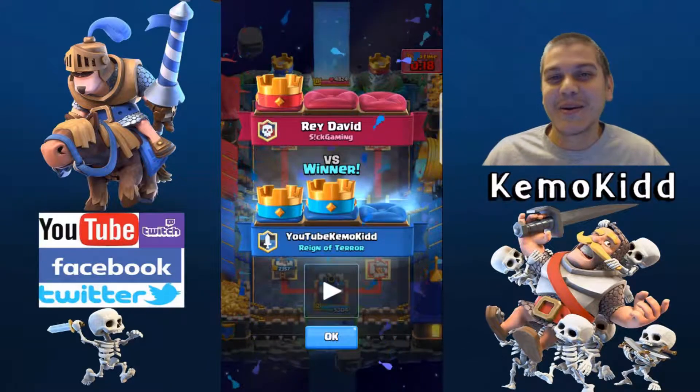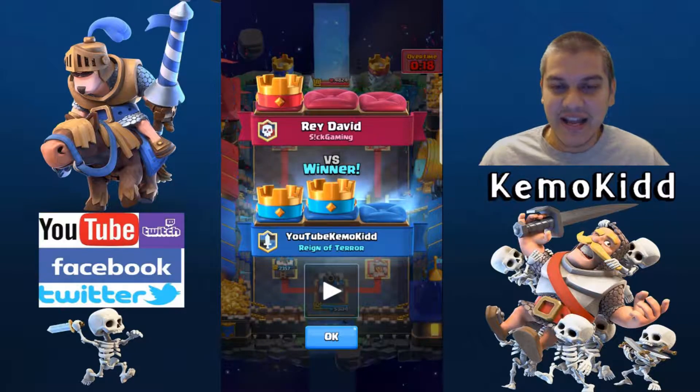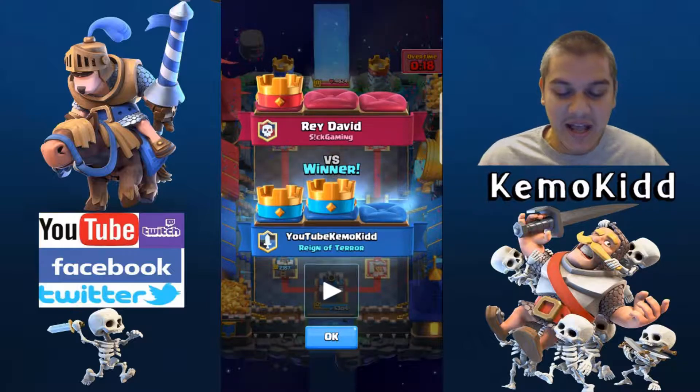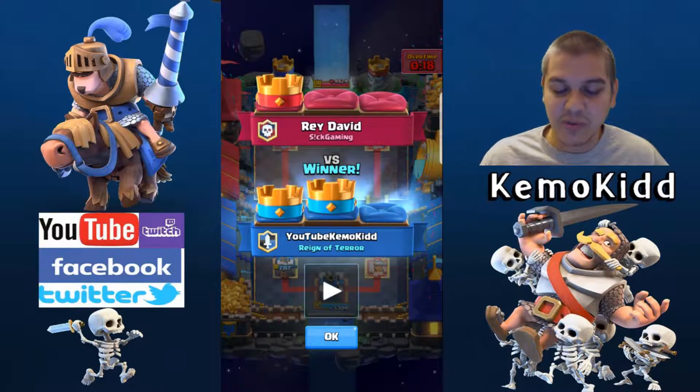That was a 2-1 victory against a Golem, Three Musketeer, Battle Ram deck — those are hard to defend. I know if I'd used my lava hound battle machine deck, his deck would probably have crushed me. That deck is weak against Three Musketeers and doesn't have many ground troops to handle it. Anyway, let me get into the next replay.